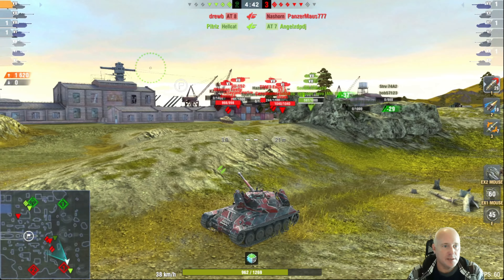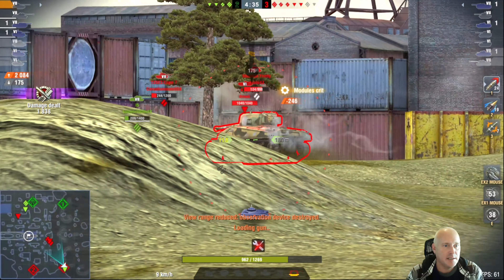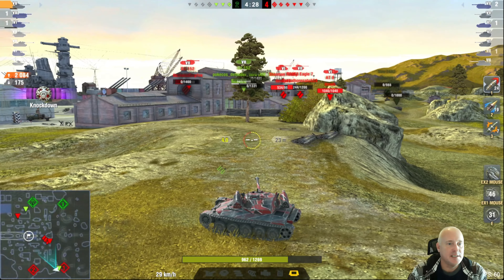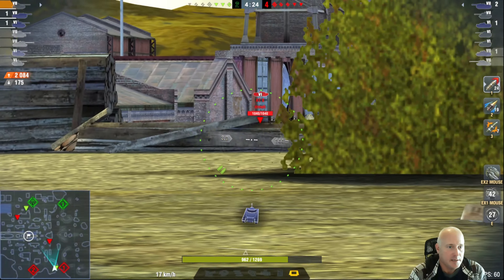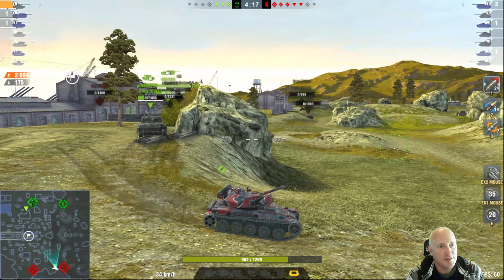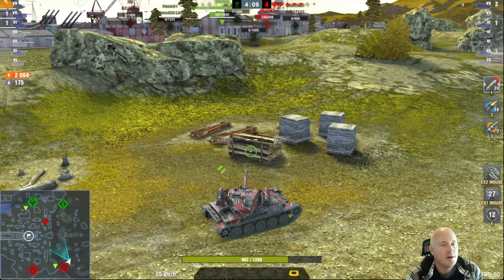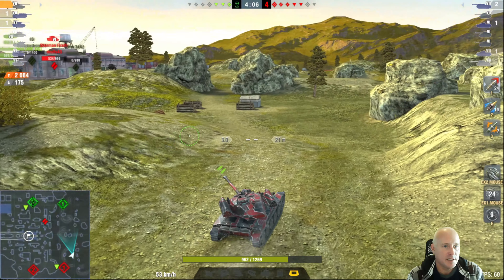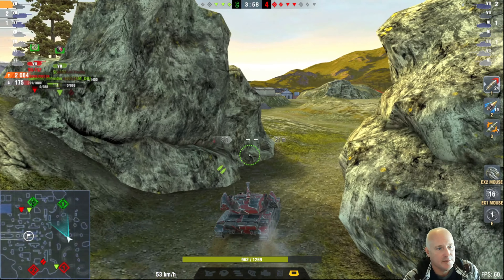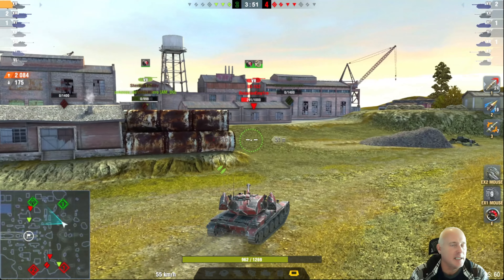It's two on two now, then we lose a tank. We get some additional damage in — now down two tanks, this game isn't looking good, but we're already at 2,000 damage. I'm thinking this is probably a loss and just looking for ways to get my damage up. There's an SU in our spawn. Other tanks close in on him and he gets a nice shot in. The tank tops out at 55 km/h, takes a second to get there, but does have some decent mobility.